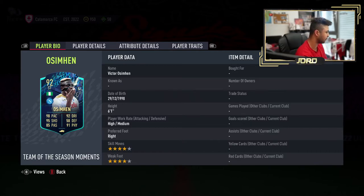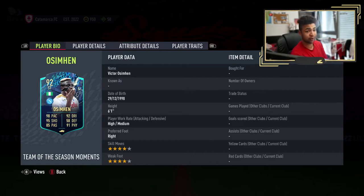He's got 98 pace, 92 dribbling, 95 shooting, 58 defending, 85 passing, and 91 physicality. He's 6'1", high/medium work rates, 4-star skills, 4-star weak foot, and he's right-footed as well. He's a striker card, obviously. But boy oh boy, just going based off those stats, the card looks juiced.